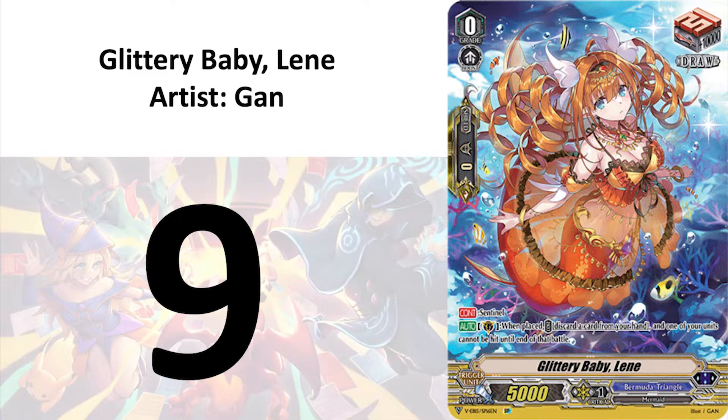And number 9 is Glittery Baby Lean by Gun. I understand that they are all mermaids and the buoyancy of the water can help with the weight of their enormous boobs. But at some point, you have to wonder if the diminishing returns will set in and the drag that those boobs create will overshoot the buoyancy. I have a curious mind and this is a completely legitimate and scientific concern.